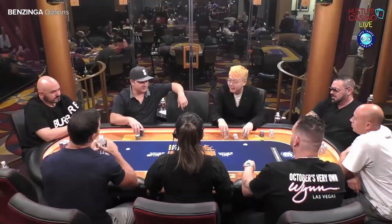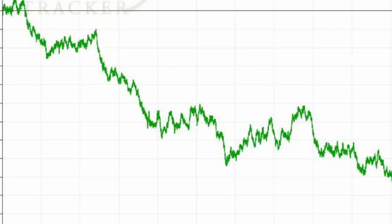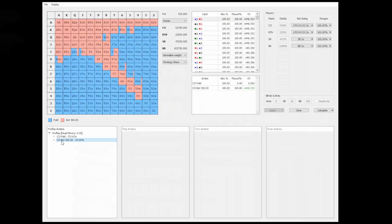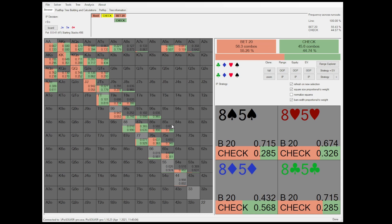Today we're going to look at a hand that was played at the Hustler Casino between Garrett Adelstein, aka G-Man, and his opponent Eli. To discover one of the biggest reasons that caused you to play poor poker, we will use the help of the comment section of the video as well as preflop and postflop solvers to analyze the game theoretical aspects behind the plays. With that, you'll be able to take away one of the key elements that cause poor play and will cost you loads of money in today's poker games if you don't fix it.